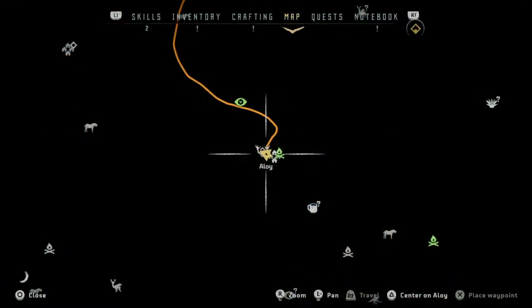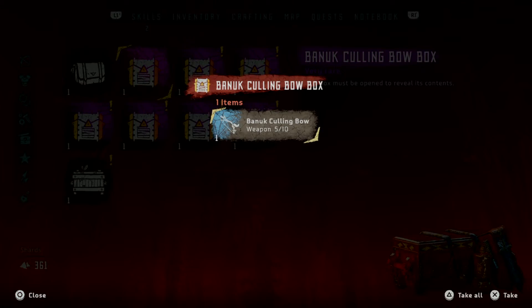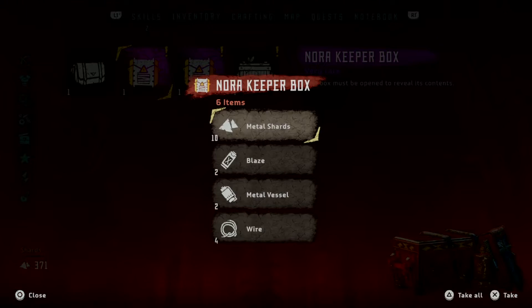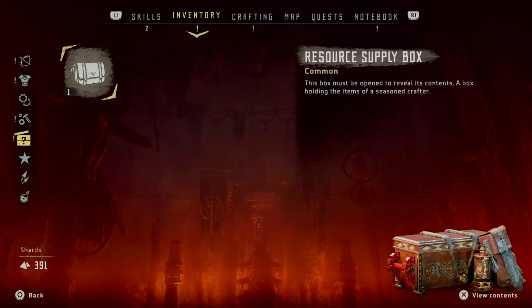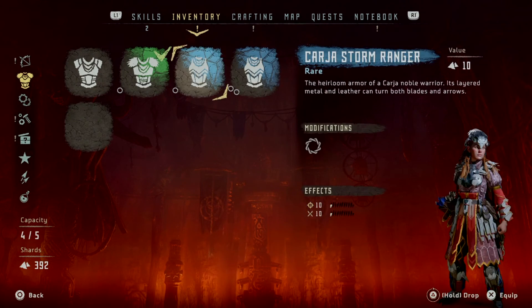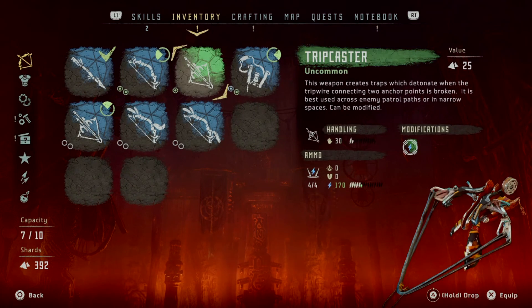Then what you want to do is go to Inventory again, go to Treasure Boxes, and you can open these crates or boxes. And there you have it — all your pre-order bonuses. Thanks for watching!